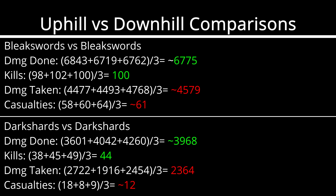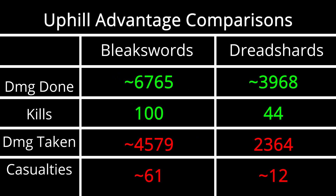I did 3 runs for each test and averaged them. You can pause the video here if you would like more time to look through the numbers. Since I did the test on Bleak Swords vs Bleak Swords and Dread Shards vs Dread Shards, we can assume that if we were to test them in an equal situation, we would get around a 50-50 win ratio doing roughly the same damage to each other.